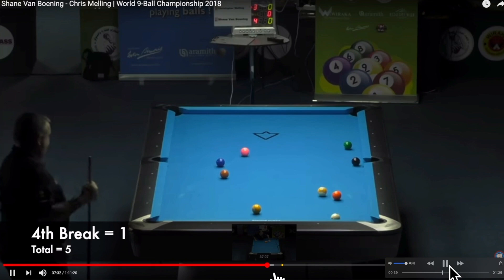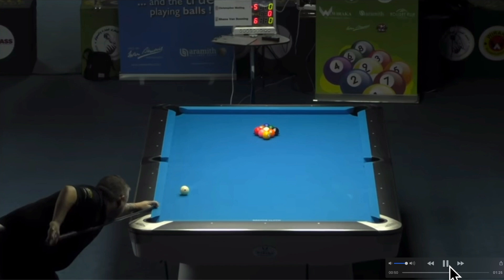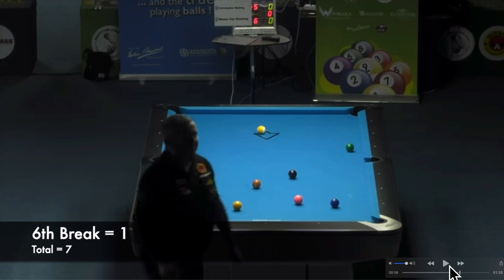Fifth break: the one ball goes in the side, corner ball goes in the corner — he gets one point because the cue ball did not come out to center table. He's really losing control of the cue ball badly. Total: six points after five breaks. Sixth break: a devastating scratch — he did make the corner ball, so he gets one point. The one ball is not near the corner. After six breaks he has seven points.